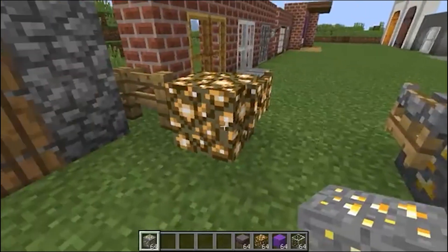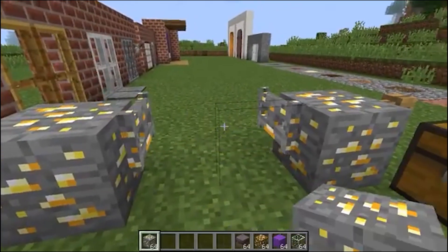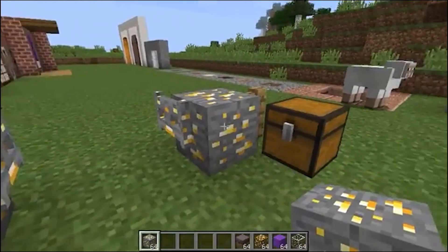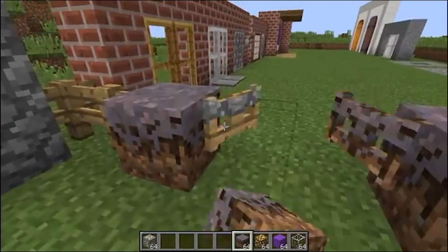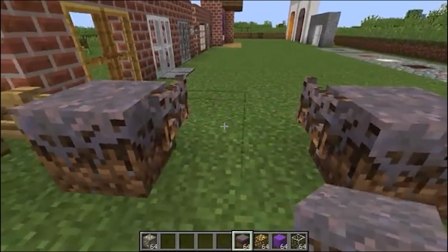Let's put another block — for example, ore — and look, the gate has taken the form of gold ore. I think it's just great. We'll also put here, for example, a mycelium block, and all the same — the gate takes the form of the environment that you need.